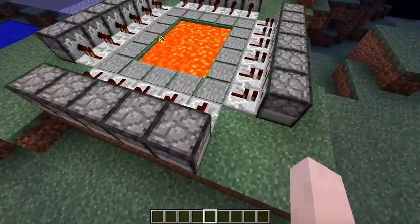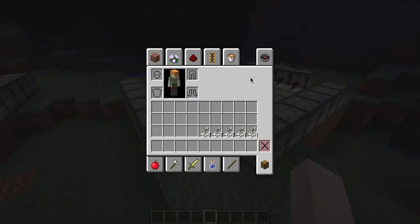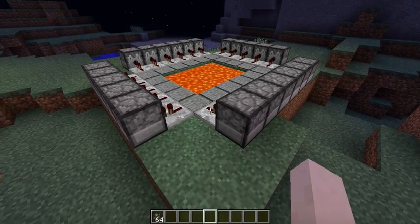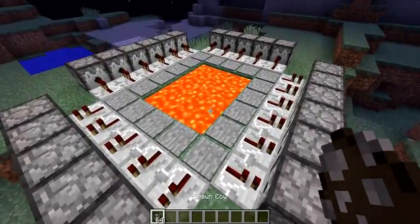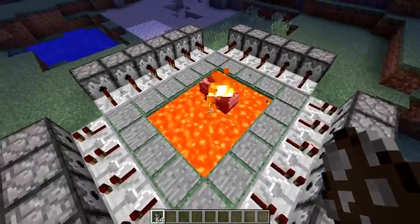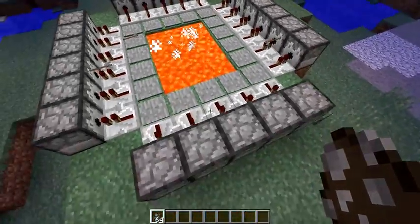So we've got all these dispensers filled with arrows. Congratulations, you just finished! Let's go ahead and grab our test cow using spawn eggs. Let's test this. Yes, it works! Yay! And that cow just got burnt really badly.